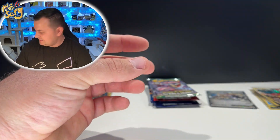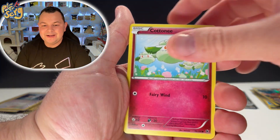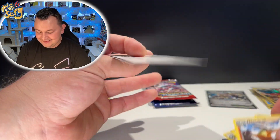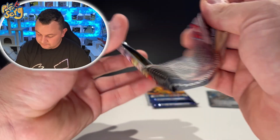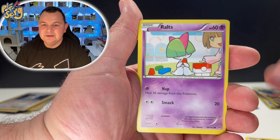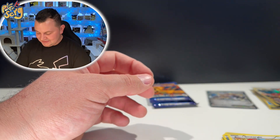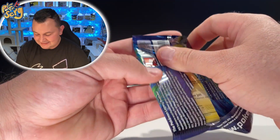Fates Collide, come on Alakazam, come on Alakazam, where are you? Bronzor, Seal, Snorlax, Fennekin, Binacle, and Marowak — no, Fates Collide did not come through that time. Breakthrough — I have a feeling we're gonna see a Mewtwo. Swirlix, Ralts, Pancham, Meowth, Teddiursa, and Smeargle painting away — no Mewtwo there.